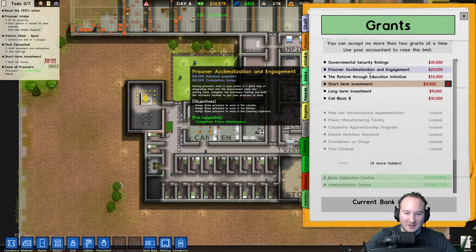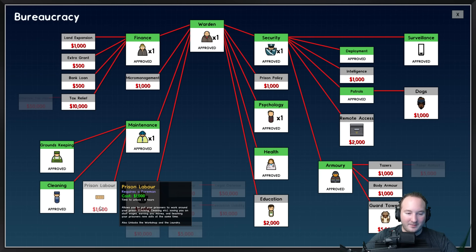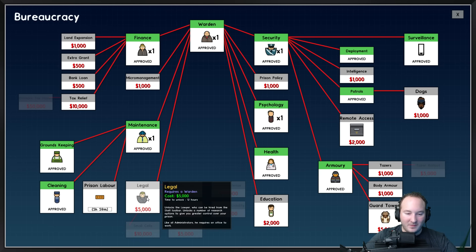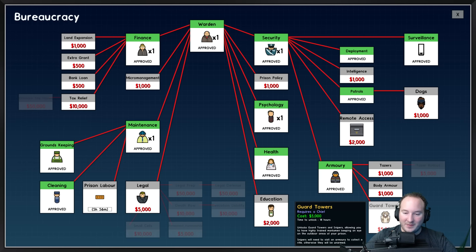Assign three prisoners to work in laundry, kitchen, and cleaning cupboard. I think we have prison labor unlocked now — no, we don't. Let's go ahead and open that — we'll need to research it. We've got the armory now, so we can put in some guard towers. Eventually I'll start unlocking all this stuff, but for now we've got to focus on the prison.